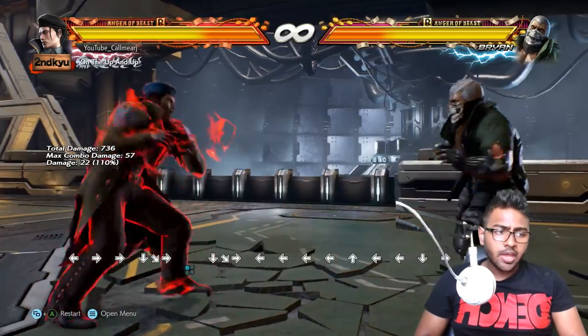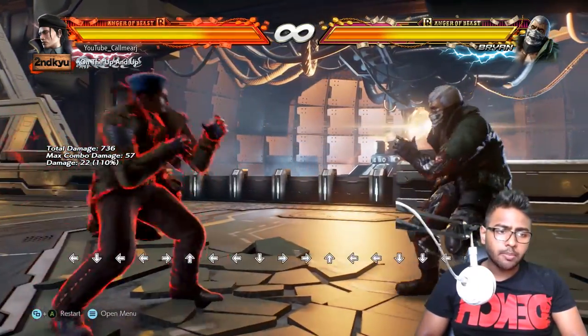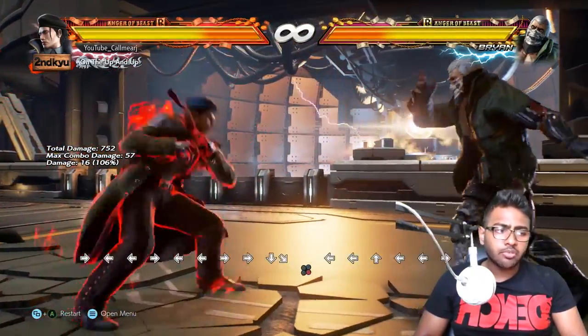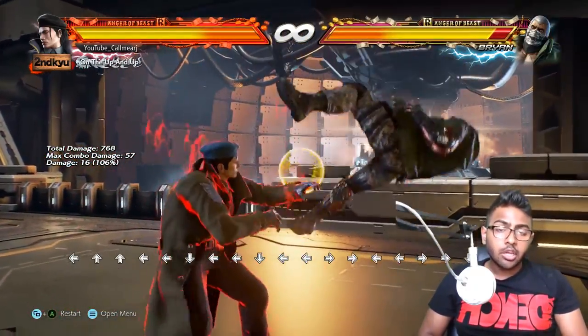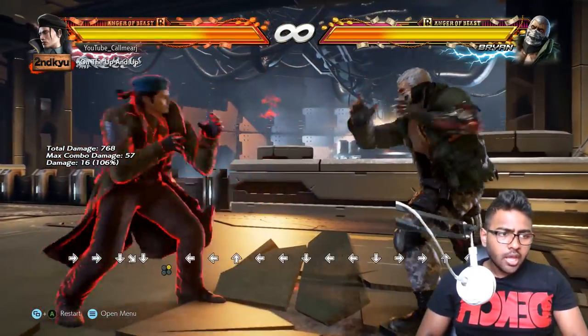He also has the ability to crouch dash and cancel into a while-rising move. For example, while rising 4 from a crouch dash, and you can also do while rising 2 which is a launch.